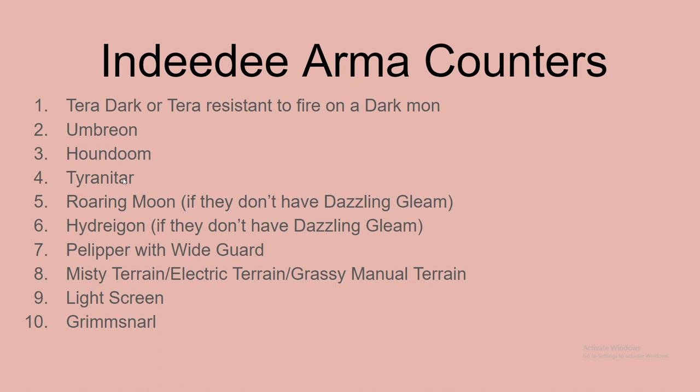Tyranitar is the exception — one of the only exceptions — because it has pretty good typing. Its typing defensively is not great, but it has such great stats and decent moves that it makes up for it, and it isn't four times weak to anything, unlike Roaring Moon and other stuff.